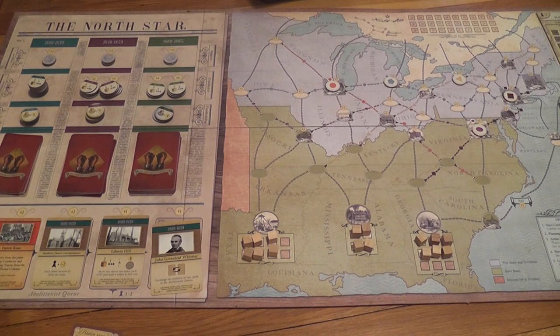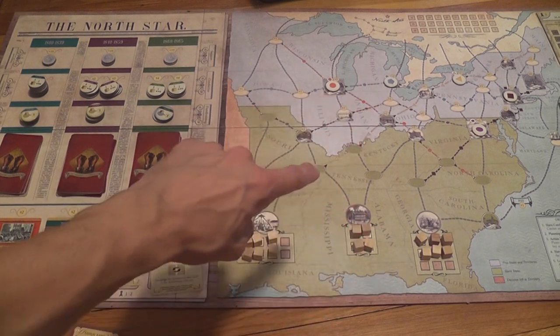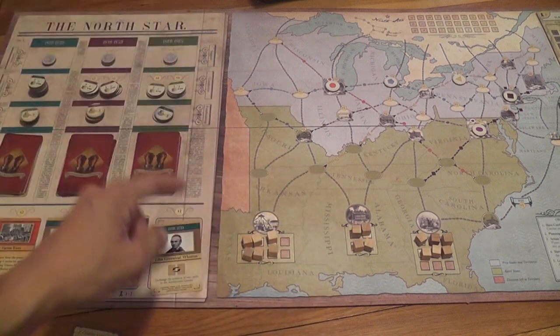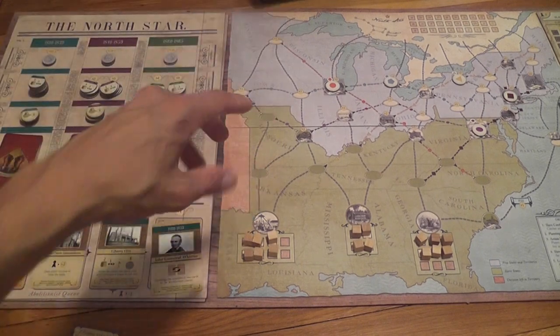Let's talk about the game itself. It comes with a beautiful, mounted board — very long, in fact I cannot even picture it all in the frame. There are several sections: a map with a network of locations and connections that players use to move slaves towards Canada and help them escape from the US.